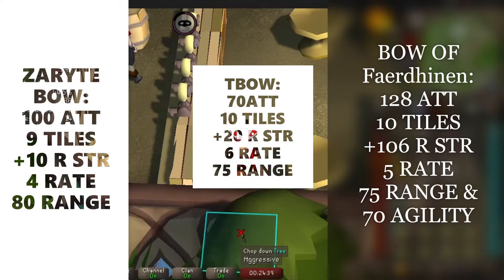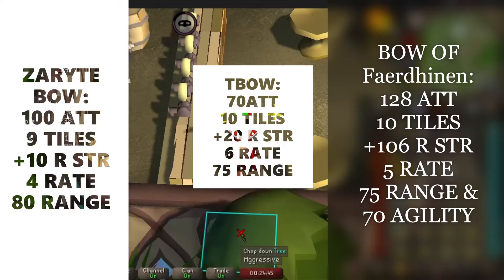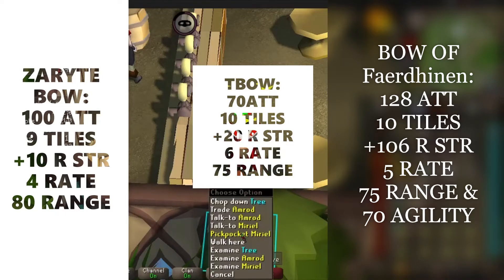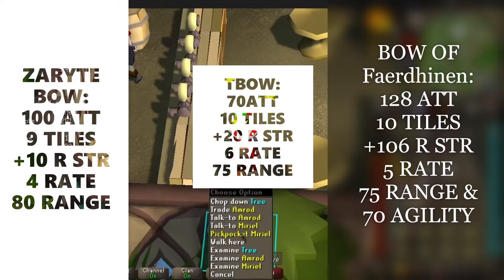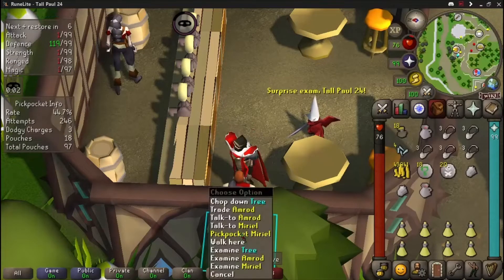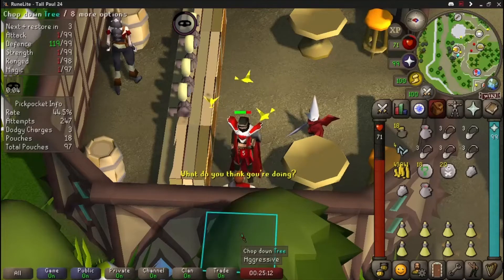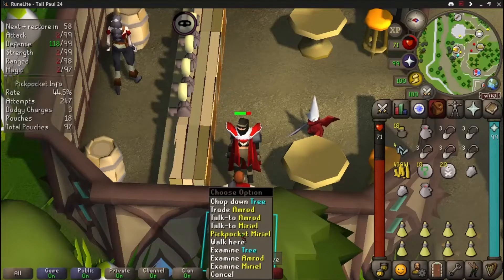The Bow of Faerdhinen is the one you get from the Gauntlet. It has a ranged attack bonus of 128, requires level 75, has the highest range bonus for any ranged weapon including a 106 range strength bonus, and it increases its accuracy and damage bonuses if you wear crystal armor. I've been seeing people utilizing this setup to get the Inferno cape. I currently don't have mine, which is a big reason why I wanted to talk about this.